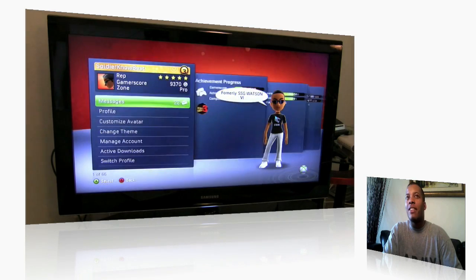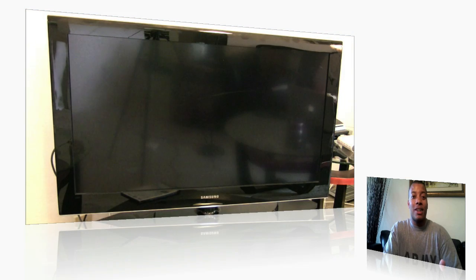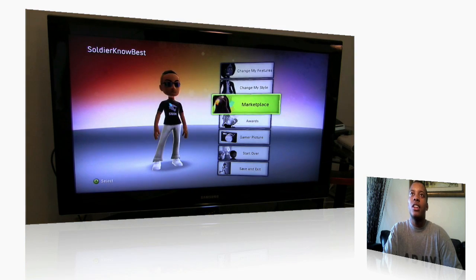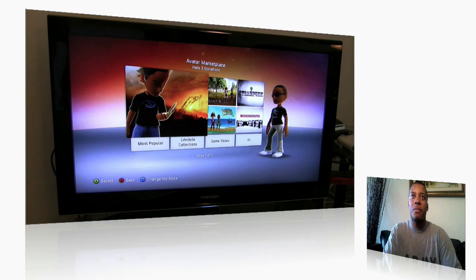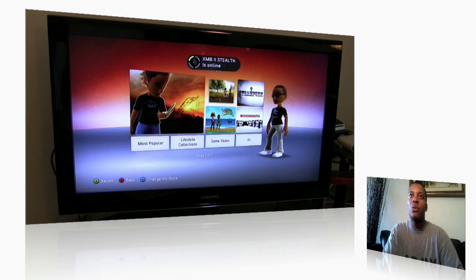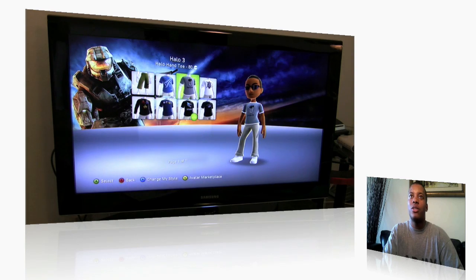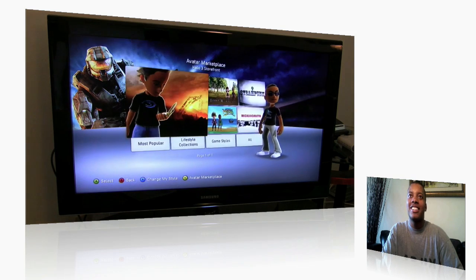The first thing I'm going to go to is my avatar. I haven't customized my avatar since they first introduced avatars into the last dashboard update. But there are a couple of new things in here that made me go through and actually change a couple of things. The biggest thing is going to the marketplace — they've got a Halo 3 marketplace now, and certain ones for Fable 2 and other games. So you go to the Halo 3 one and you can search just for Halo 3 items. I got this shirt — I'm not sure if it was there before the update, but I like it, so I went ahead and got that.